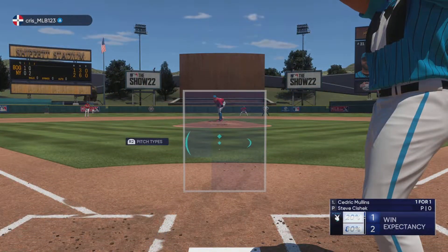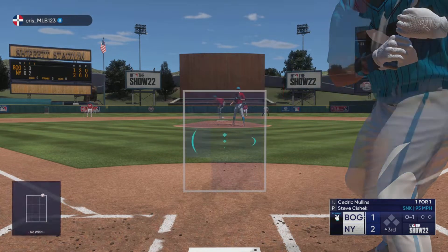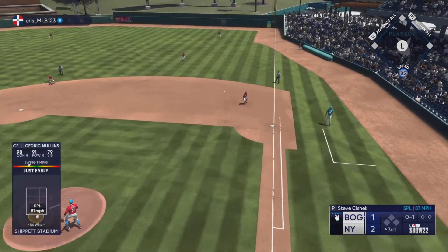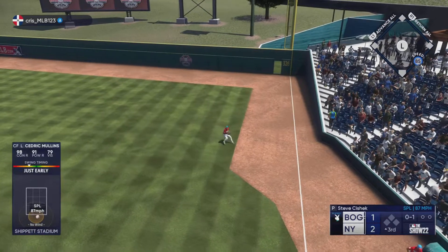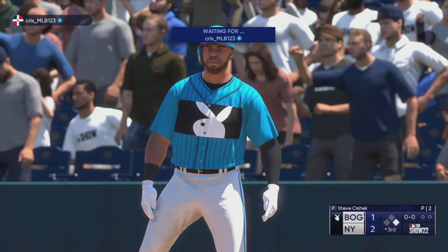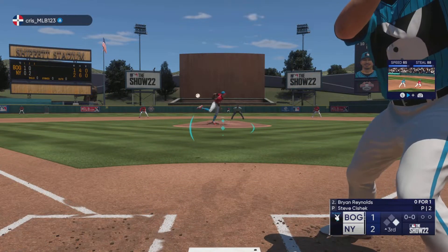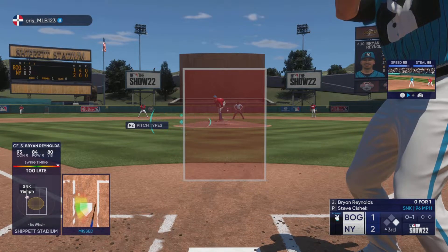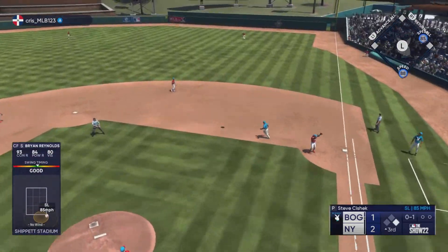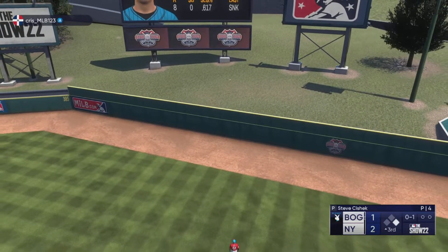Welcome back. Stepping in is the speedy Cedric Mullins — edge of the zone for strike one. You know, this guy's great speed is in the back of that pitcher's mind; if he can get on, it gives him one more thing to think about. And a base hit — the leadoff man aboard! He was maybe a little out front of the pitch but squared it up pretty good and kept it inside the line. Now this is blasted way back there — on its way gone!